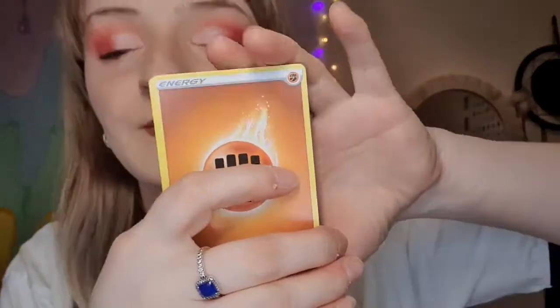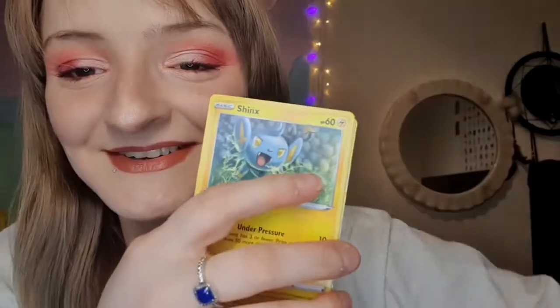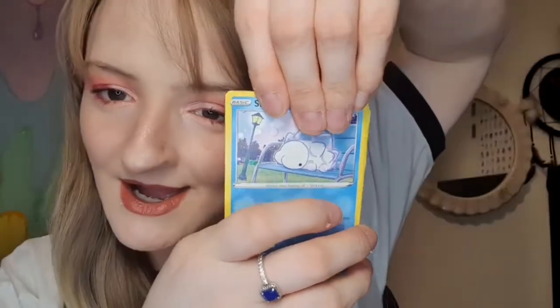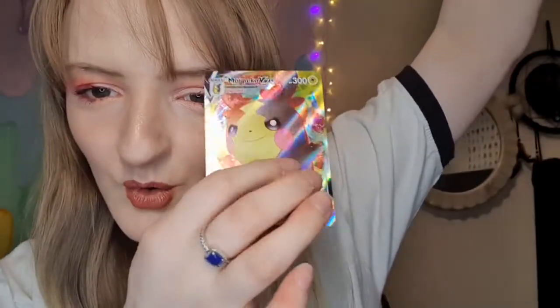Who thinks I'm going to get names wrong? Me. But I'll be confident. Fighting energy, Dartrix, Luxio, Floatzel, Shinx, Buizel, Nickit, Trapinch, Snom. And — wait, sorry about that — Yanma. And oh, we got a Morpeko V Max!